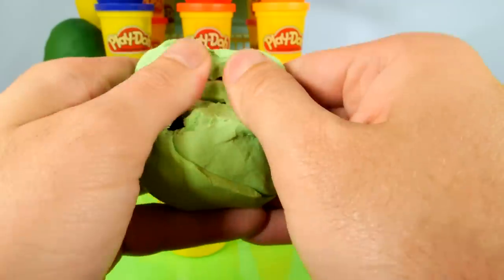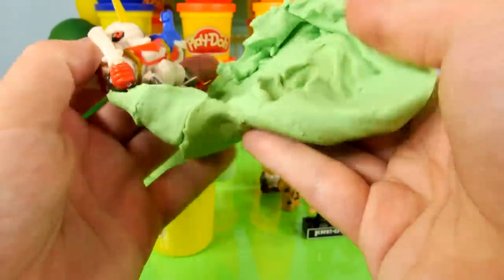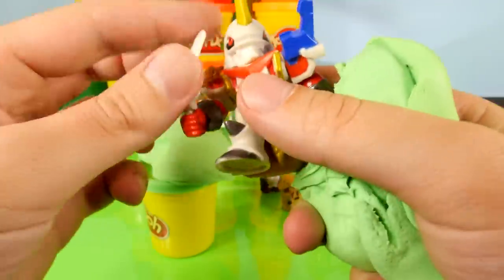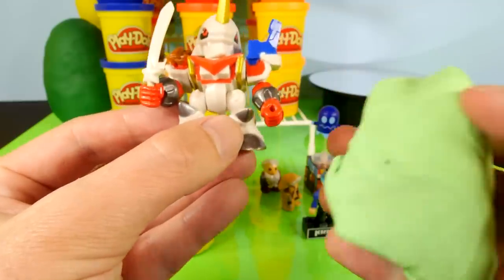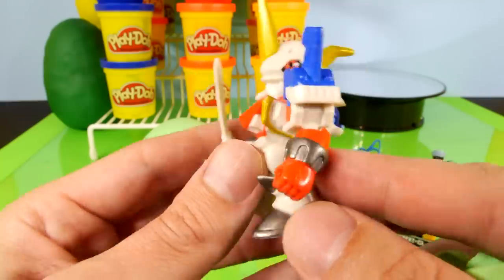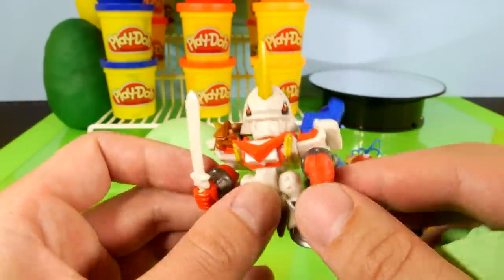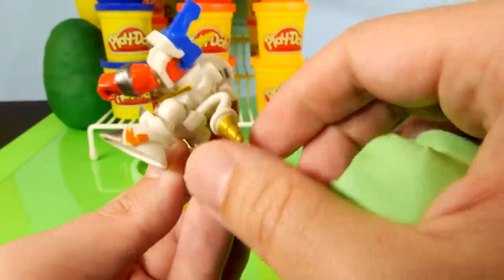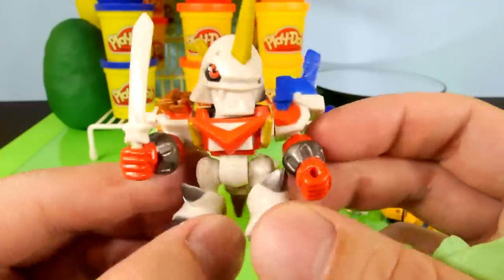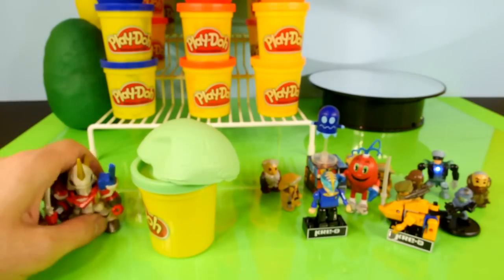Let's go ahead and open up this greenish looking egg. Now this is a Digimon — I believe it's Shoutmon times 4, if I remember correctly. Very cool looking character. His sword's a little bent from being in the Play-Doh egg. He's got a lot of detail — his arms and legs move, and he's got a tail back here which looks like it has a drill on it. He's ready to go to war, with some pretty cool looking red eyes.